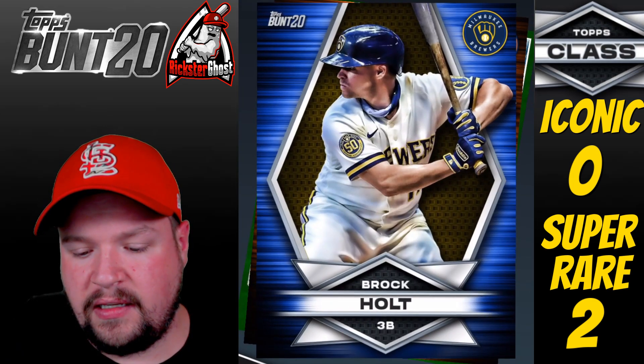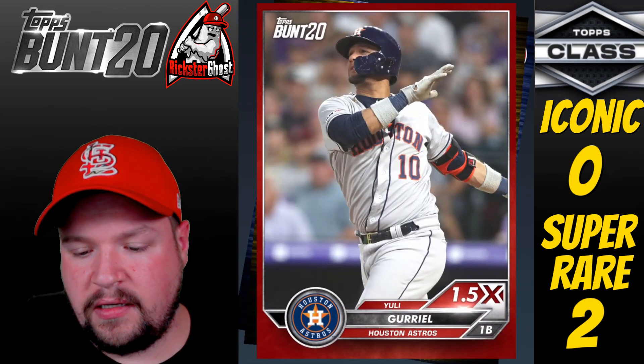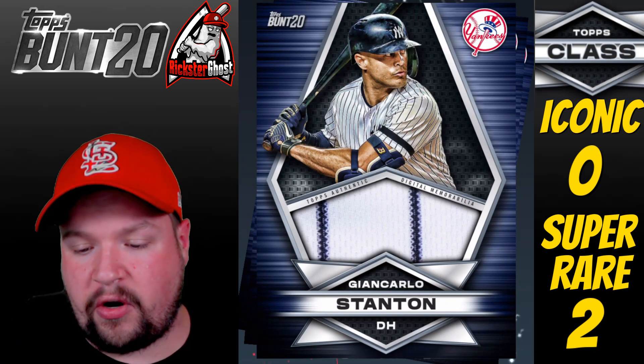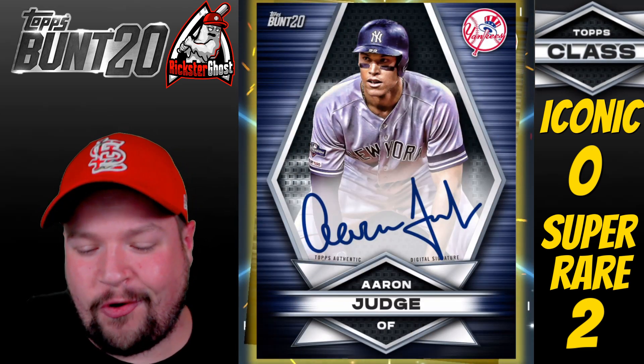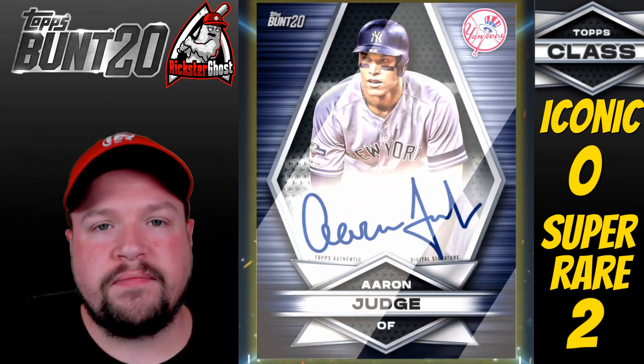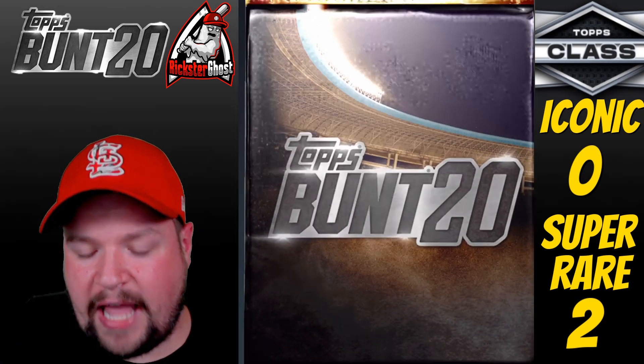Justin Turner — not the A1 I need. Two packs left, let's finish strong and get an iconic! Pack 4: Brock Holt, another Josh Reddick, Tommy Pham Relic — already have it, John Carlos Stanton Relic — already have it, Aaron Judge Auto — already have that too. We now have four Aaron Judge Autos!